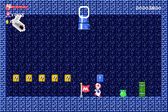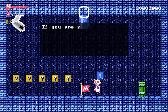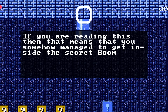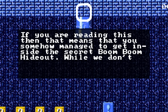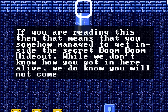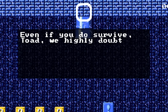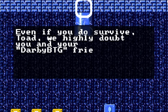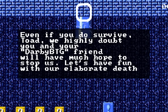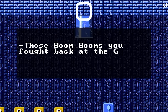Wow, lots of stuff here. Hey, there's a camera up there spying on me — that's not right. If you're reading this then that means you somehow managed to get inside the secret Boom Boom hideout. While we don't know how you got in here alive, we do know you will not come out alive. Even if you do survive, Toad, we highly doubt you and your BTG friend will have much hope to stop us.